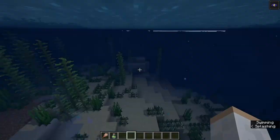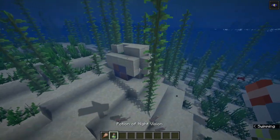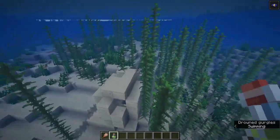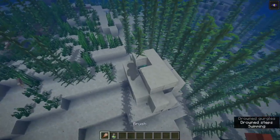The next thing you're going to want to do is find yourself an ocean ruin. This is an ocean ruin right here. I actually used a potion of night vision to find this ocean ruin — it made it a lot easier. This is kind of a small one, and you might not get so lucky to get a sniffer egg out of here, but let's try it out.